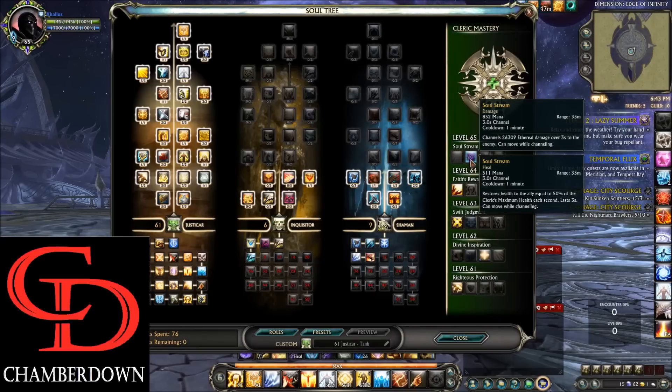Moving to level 65, we take Soul Strain because it's a very versatile skill. I typically will use it as a full heal every one minute. However, you can use it to save another tank or another healer in your raid if you're having issues. It's very versatile and nice to have. So that's it for the Souls and Masteries.